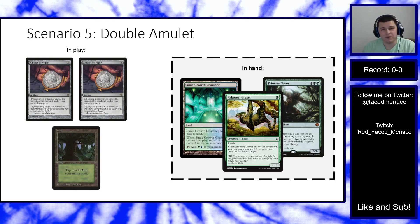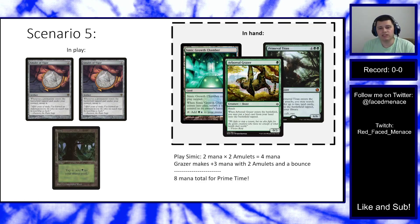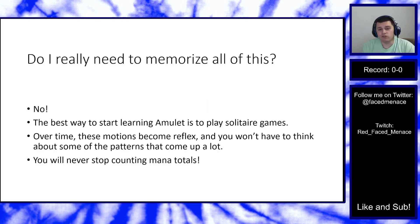Scenario five — the double Amulet scenario: two Amulets in play, plus a Forest. In hand: Simic Growth Chamber, Arboreal Grazer, and Primeval Titan. Simic with two Amulets = 4 mana. Forest = 1 mana. Grazer with double Amulet = +3 mana. Total: 4 + 1 + 3 = 8 mana. You can absolutely cast Primeval Titan and have two mana left over — enough to also cast Cultivator Colossus if you had it.